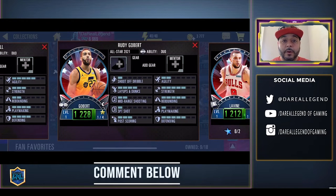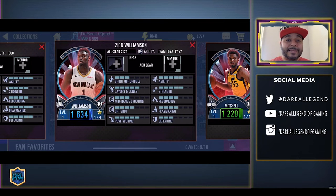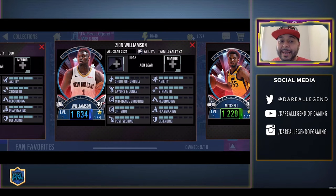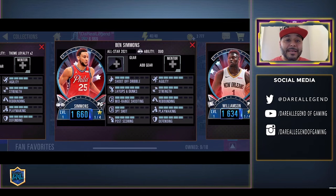Then we got Rudy Gobert with dual abilities — pair him up with Donovan Mitchell and he will get a power increase. We got Donovan Mitchell who, as just mentioned, has that dual ability when paired with Rudy Gobert. We got a Zion Williamson Sapphire — he has team loyalty bonus, so if you pair him up with Lonzo Ball, Brandon Ingram, and JJ Redick he will get a stat increase.